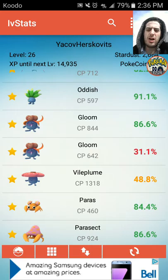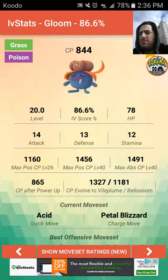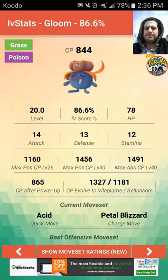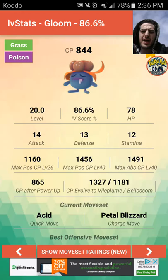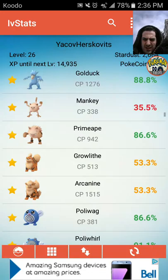We have everyone from Gen 1. My Oddish, Gloom, and Vulpix are low. This 86% Gloom with 14 attack — I don't need to find a much better one than that. I'm saving this one for when I get a Sun Stone to evolve into Bellossom. Let's move down.